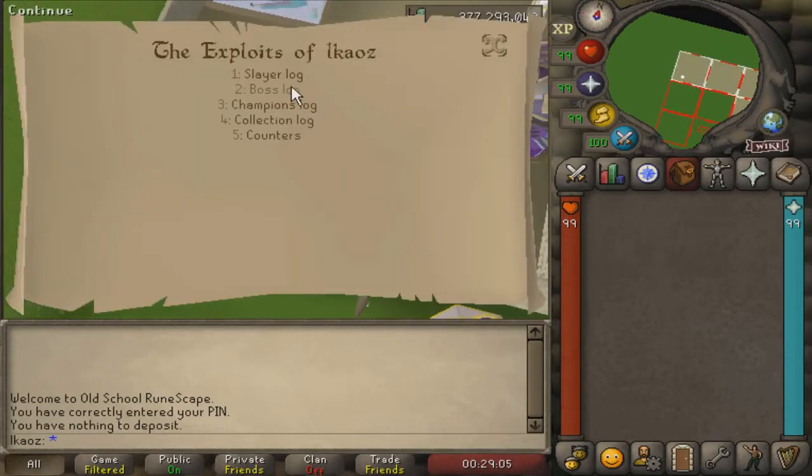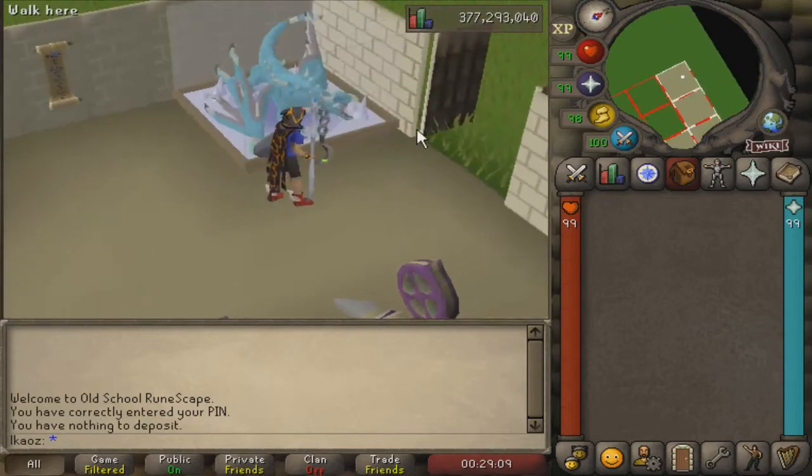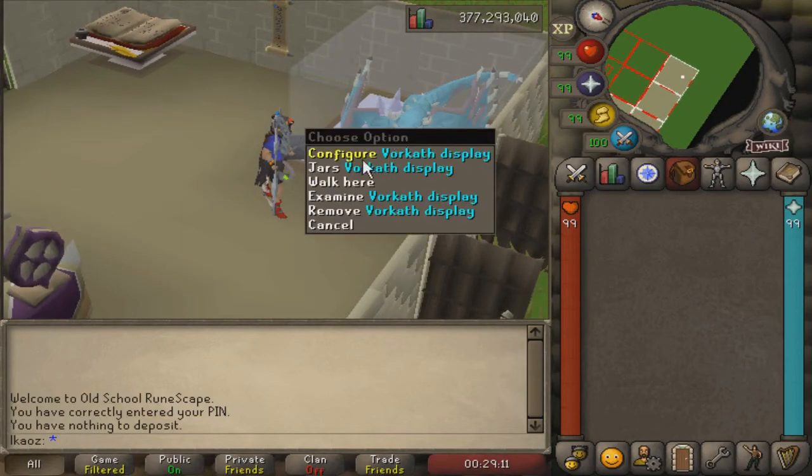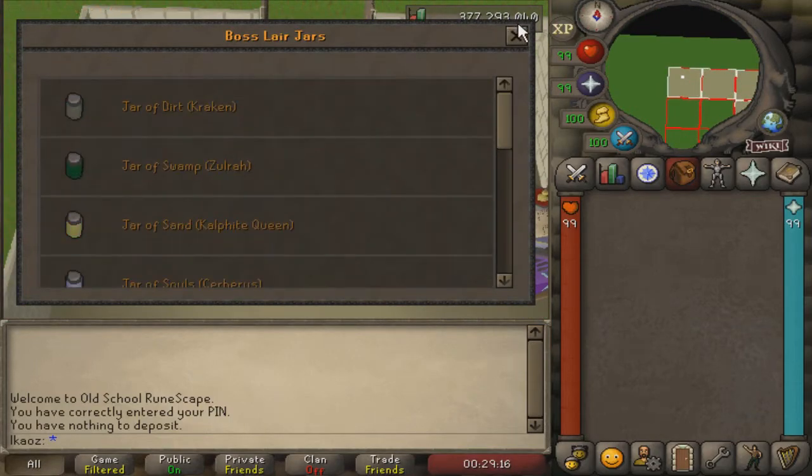Here I have the adventurer's log. I'm not going to go through any of these at all. Just because I like killing Forthos so much, this is my default display. As you can see, this is the only one I have and it's the only one I use.